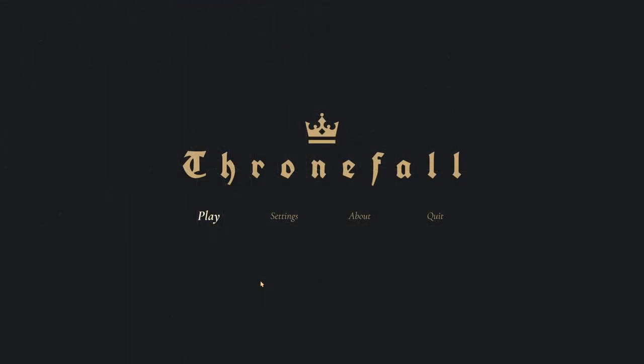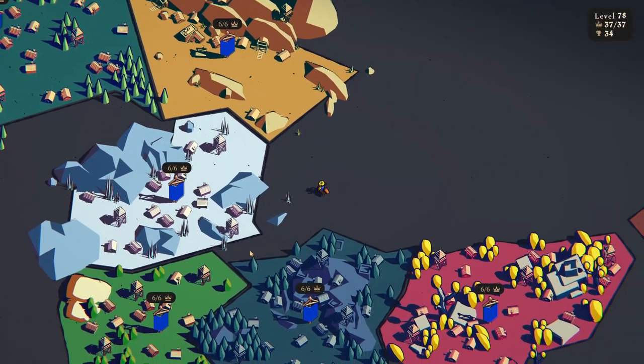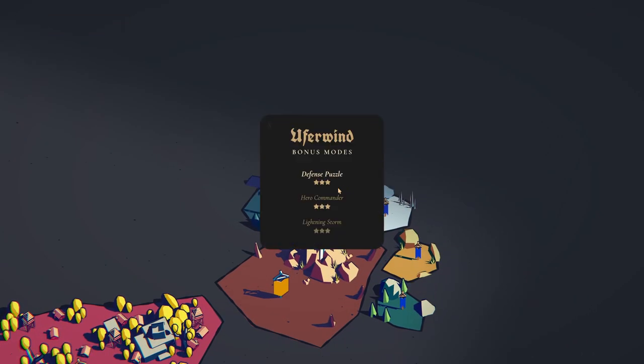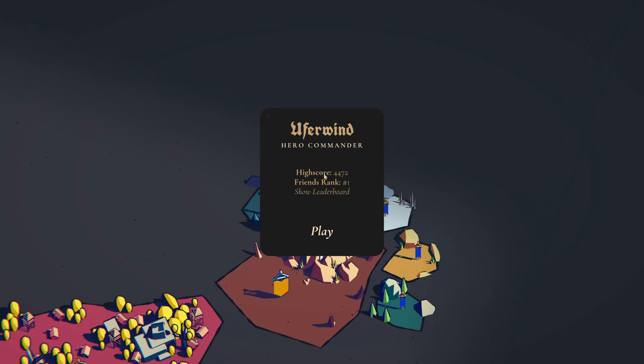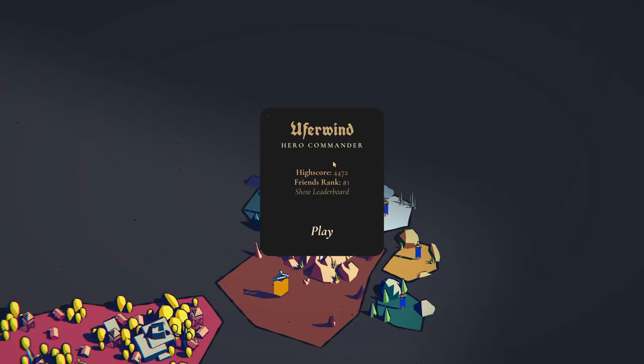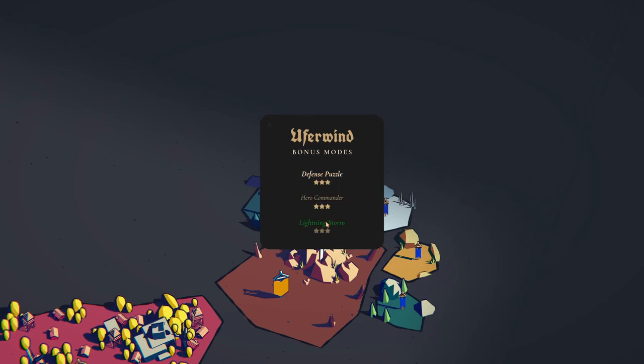Welcome back everyone to another episode of Thronefall with me, Dr. Munchkin. Last time, if you've been following along, we were a hero commander inside the bonus boats and we ended up getting our three stars there. We actually did fairly solid and kind of blew past the required value — which was three thousand seven hundred — we got four thousand four hundred.